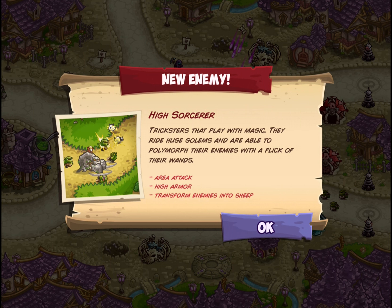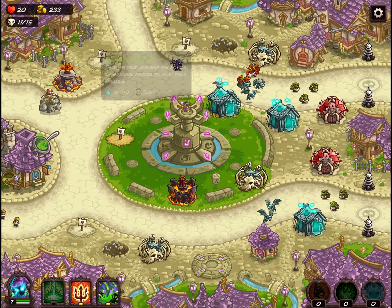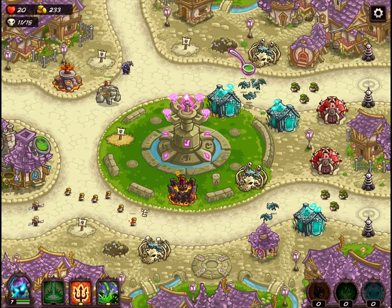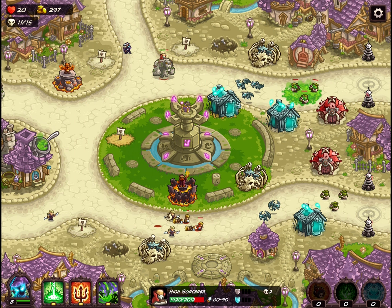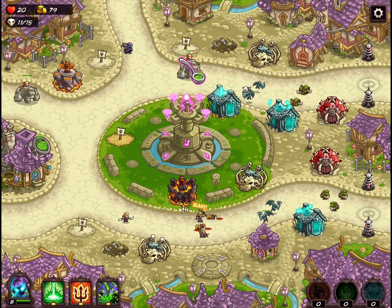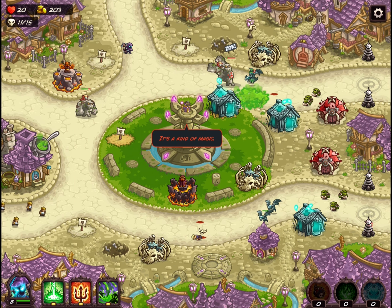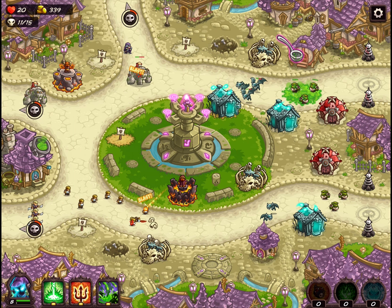We've got the big boys coming in — the High Sorcerers. They're tricksters that play with magic. They ride huge golems and are able to polymorph their enemies with a flick of their wands. They've got area attack, high armor, and their Transformer ability transforms enemies into sheep. So it's tough to block them. The best way to deal with these guys is definitely the arcane mages. If you click on this guy, he's got over 2,000 health on veteran, 60 to 90 attack — that is a big chunk of attack. You can see he's polymorphing some sheep against me, and the weird thing is that my own units, when they turn into sheep, I actually attack them. They're really not that bad by themselves — it's when they come in with groups of other stuff that it gets a little bit goofy.